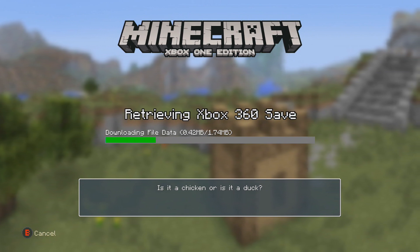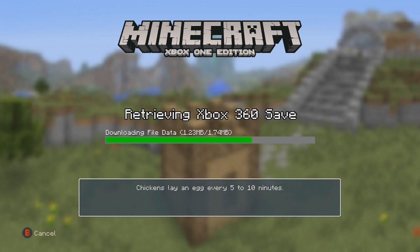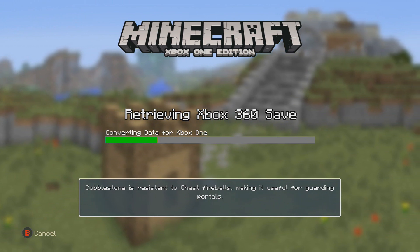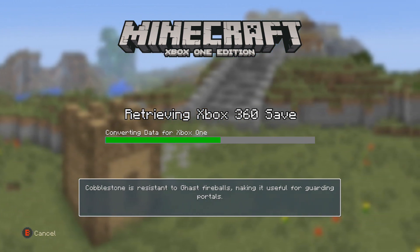Once that happens, your other file is there too. A lot of people didn't know if it was gonna stay or actually replace it — no. What happens is it stays on your Xbox 360 and Xbox One both. So you can keep building with your friends on Xbox 360 and also have it on Xbox One. This is epic!